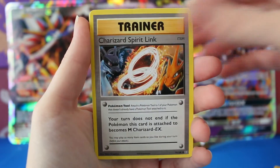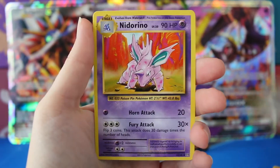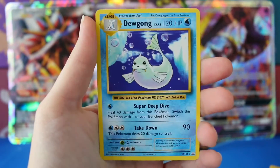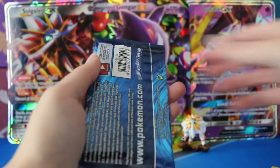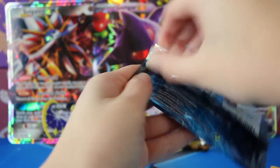We have a Fire Energy, Charizard Spirit Link, a Double Colorless Energy, Knitterino, a Reverse Ponyta — put that to the side — and a regular rare Dewgong. Darn you, Dewgong. Everywhere.